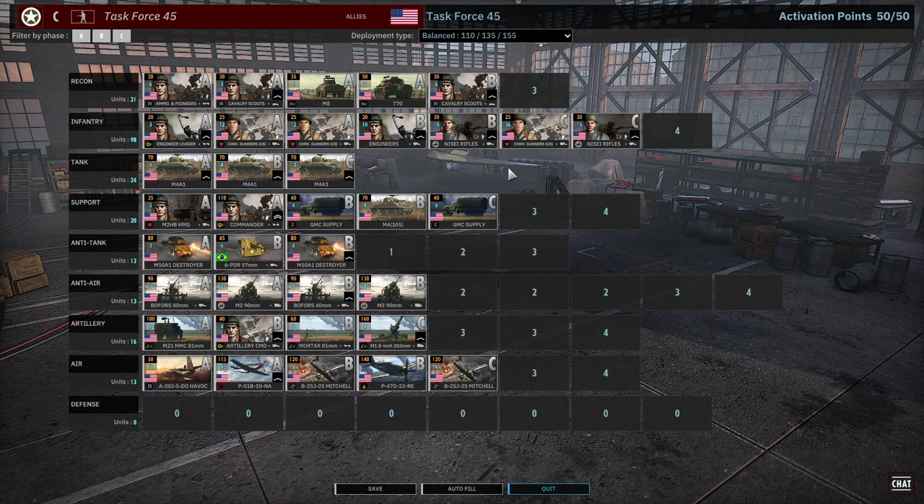So this is Task Force 45. A lot of ways to build it, although there are definitely limits - the phase locking can make things a little tricky at times for getting the units you want. But overall, really strong division right now. Definitely want to try it out if you're an allied player, especially if you like the western allies - this is definitely one of their top-tier divisions right now. If you enjoy this content, please hit that like button and subscribe, and have a fantastic day. We'll see you next time.